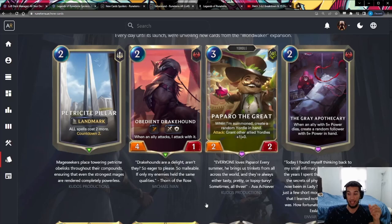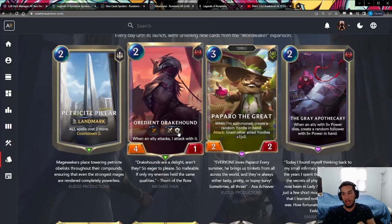Moving on to Obedient Dracon — I think this card is really, really good. It's a great aggro tool. It's a two-mana 4/1 with Quick Attack, but it's Immobile, meaning it cannot attack or defend on its own. When another one of your allies attacks, the Dracon will attack with it, so you need another unit to trigger it. It can't attack by itself on turn two. I think it's going to be strong but not too strong — a staple in a lot of aggro decks since you're always running lots of units.